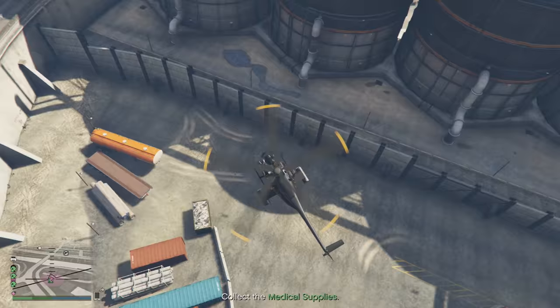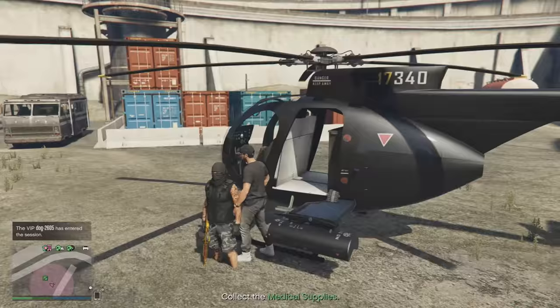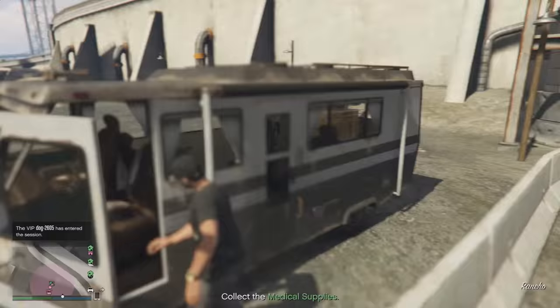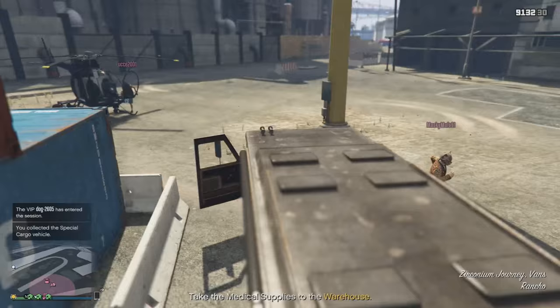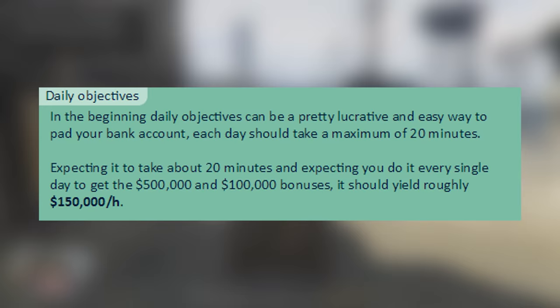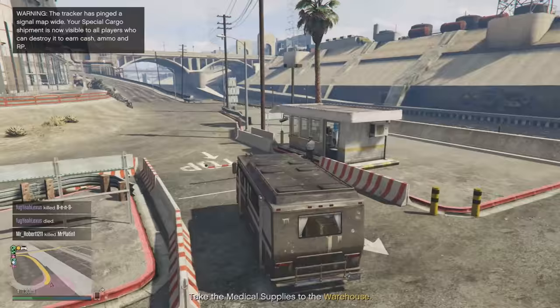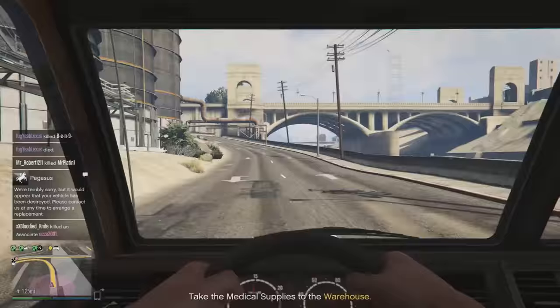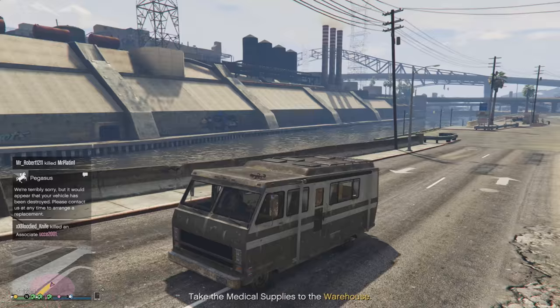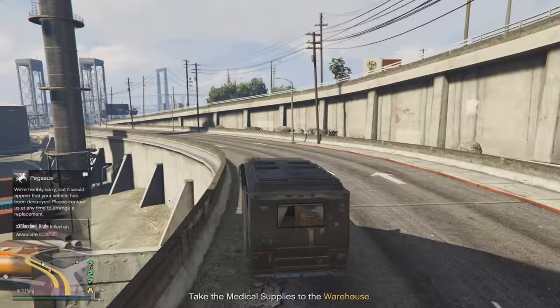So this next money making method is incredibly easy. It's probably the easiest one I have on the list, but it's not the best one in terms of getting your cash straight away — you have to invest a lot of time into this money making method. This in fact is doing daily objectives, which can actually earn you $150,000 an hour just for completing daily objectives. If you guys are unfamiliar with how these work, you can find them in the interaction menu, and they will take about 20 minutes to do each day. And if you do this every single day, you will get bonuses, and these bonuses are a lot of money. Each daily objective will get you $25,000, and if you do them for 7 days straight, you will get an extra bonus of $100,000.